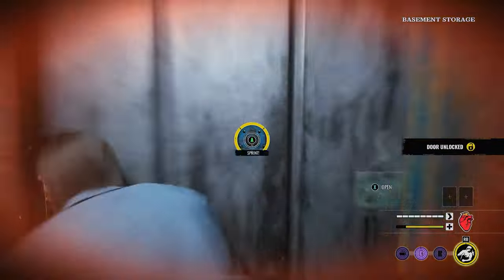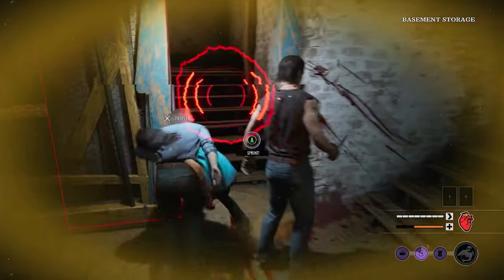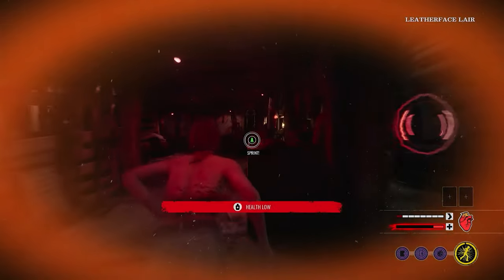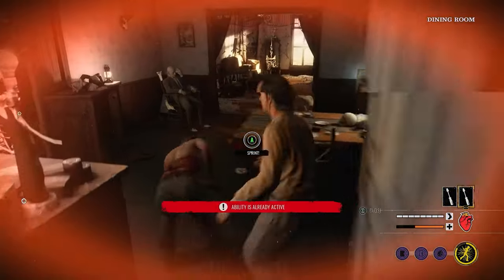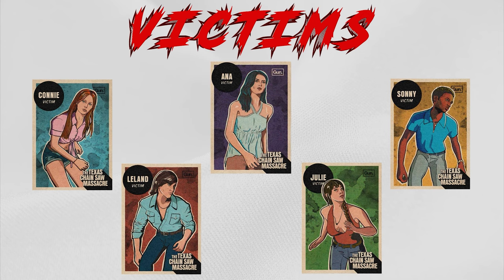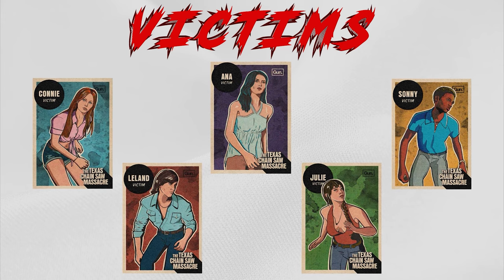Leland's tackle ability could come in handy when stunning a killer, but unless it's used perfectly, it won't help you too much in terms of escaping. Similarly with Julie, even though the extra stamina is nice, her ability only prevents the Cook and Johnny from being able to track her for a short period of time. It does not affect Grandpa's tracking ability, and since Grandpa's ability is the strongest tracking mechanic in the game, her skill is very limited. Using this information, make sure you select the best victim to help make these escapes even easier.